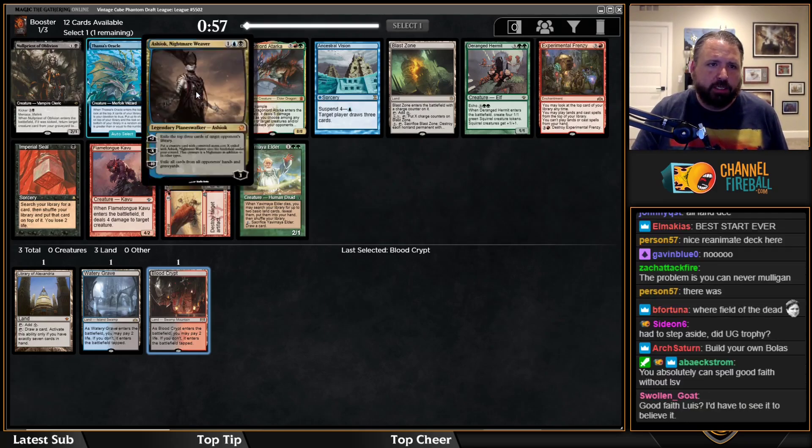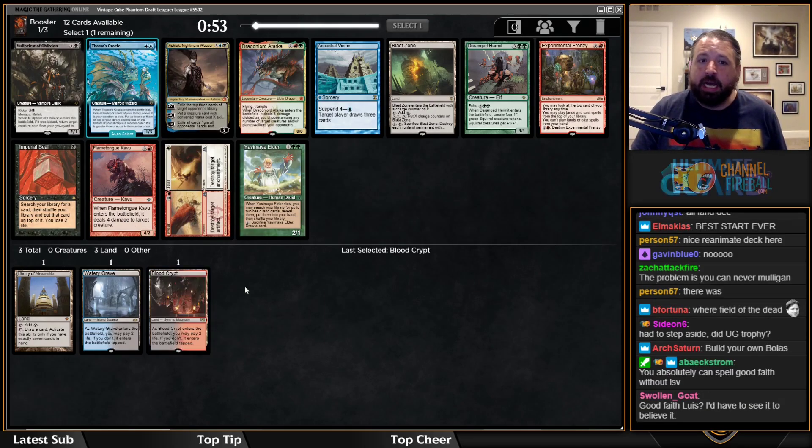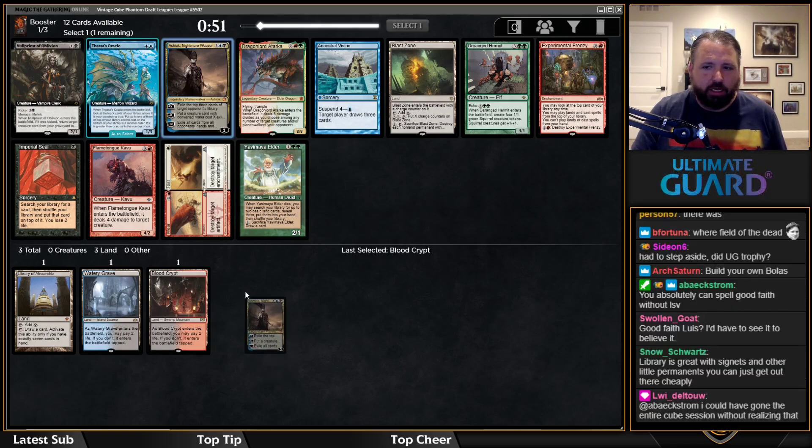I'm going to take Ashiok here. I actually like Ashiok with the same cheap interaction I've been talking about, and I think Ashiok is pretty good.